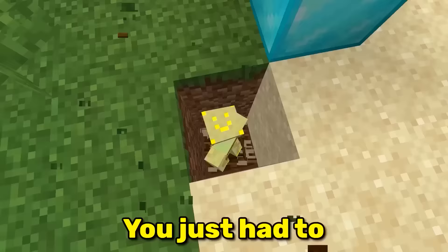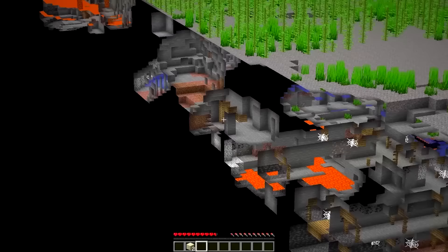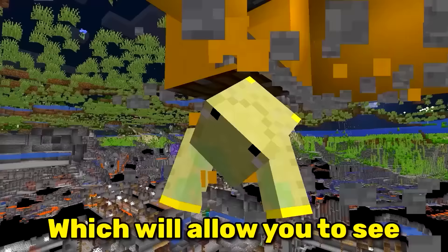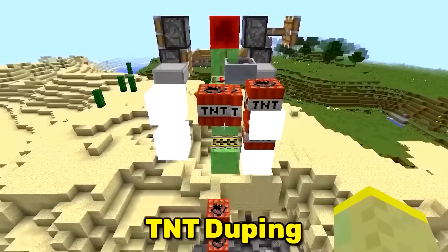The first ever x-ray glitch was simple — you just had to drop some sand on top of your head. But with time, executing this exploit became more and more difficult. The most recent version of the x-ray bug involves pushing yourself into a composter, which will allow you to see all the surrounding caves, structures and maybe even diamonds.